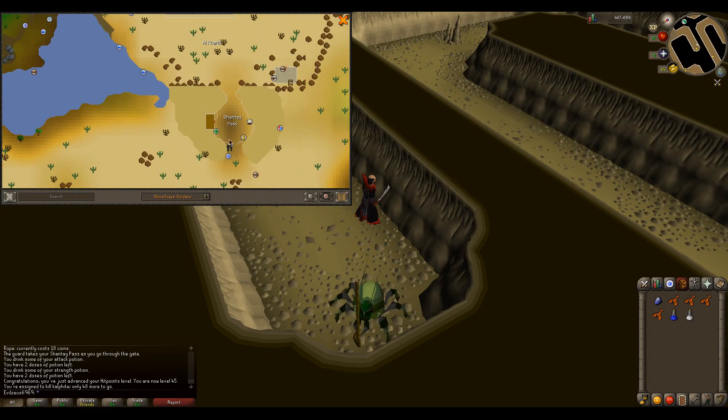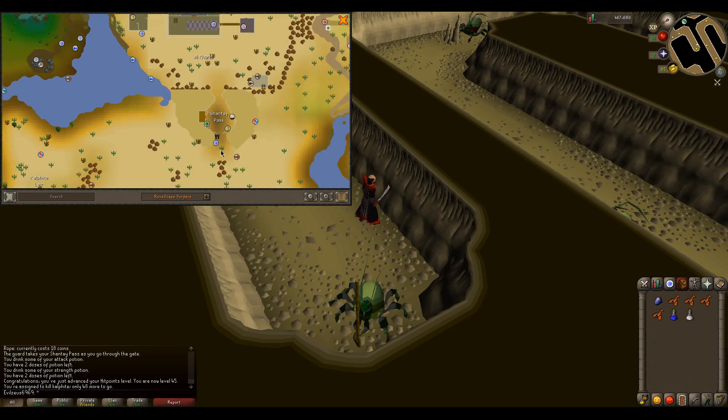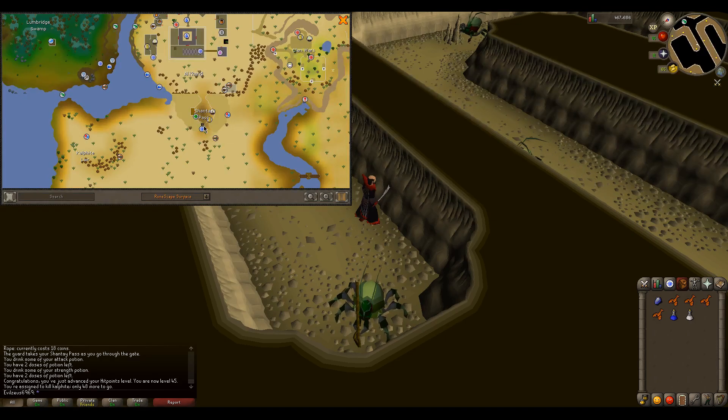You want to buy a pass and a rope. Once you do that, there will be a guy right over here somewhere by the exit. Right-click on him, click pass, and then click the very first option to proceed.